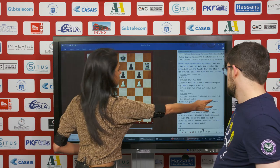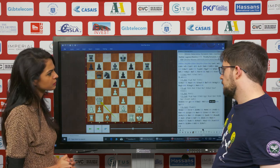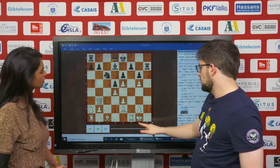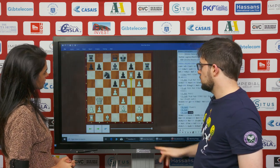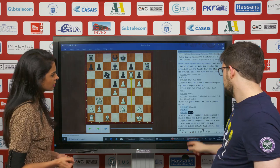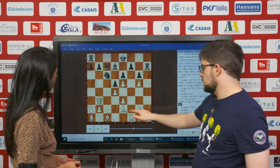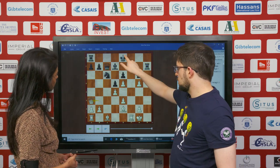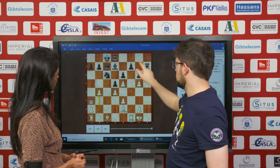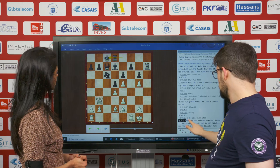How are you evaluating this position after queen b3? Did you think you were already much better here? Oh, clearly better. Another point — if he goes queen d8, then rook f6 clearly, and I cover g5, and now it's never in time to get the queen to h5. So he went queen c7, bishop d2. I was not happy about bishop d2 — I think I should have gone queen a3 immediately. The idea is long castle, now I go b4, and rook h8, b5 should be winning.